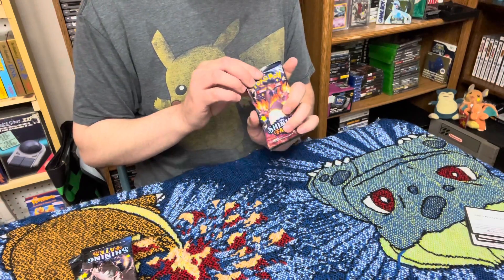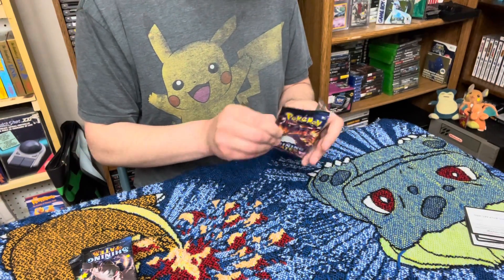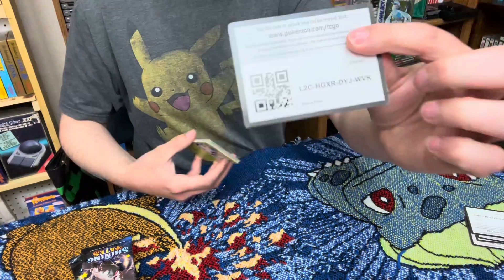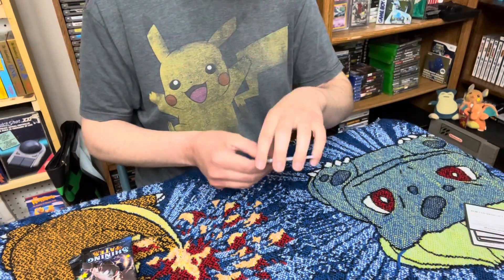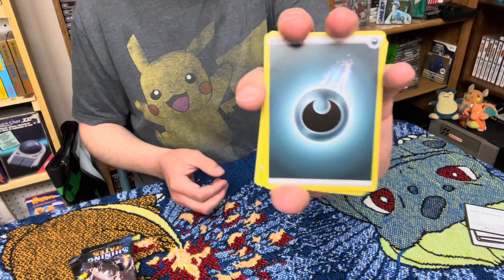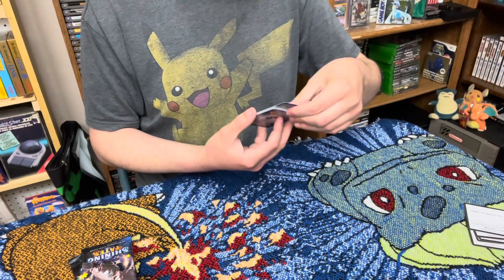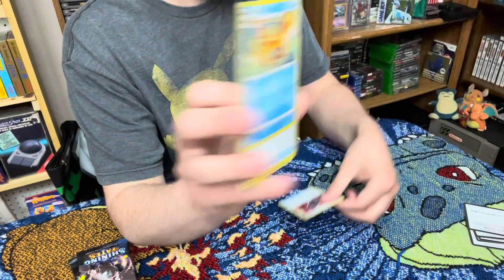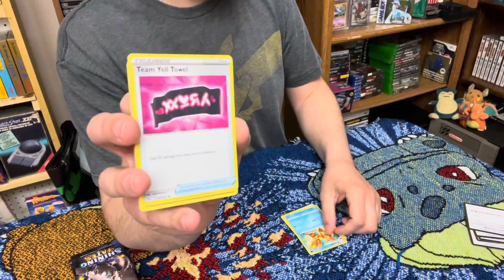All right, we have the Charizard pack — maybe we'll see some luck here. We have a code, and it's gonna be fire. Nope — I haven't called a single one of these tonight. Rusted Shield with a Floatzel and a Team Yell Towel.